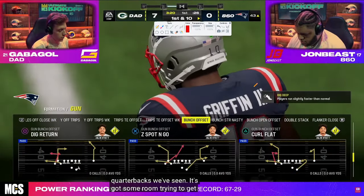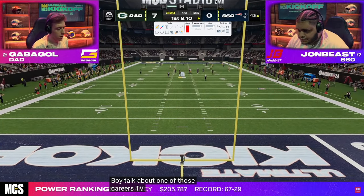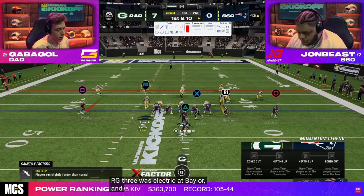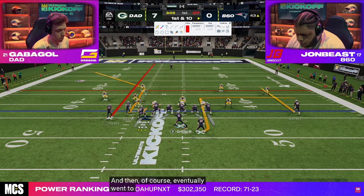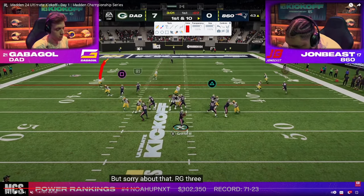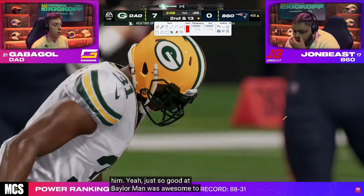First and 10, ball on the 43-yard line. John goes to short-side bunch, then curl flat with a wide-side setup. You see cover three — at this point the curl route is dead, you can't throw the corner route to the right, so there's really nothing there, and he ends up getting sacked.